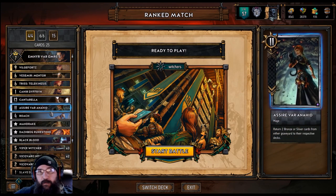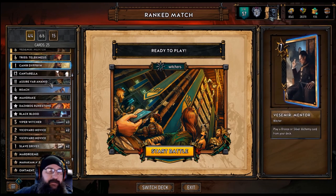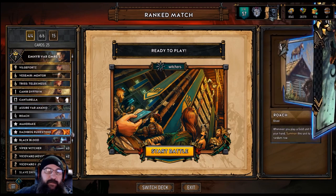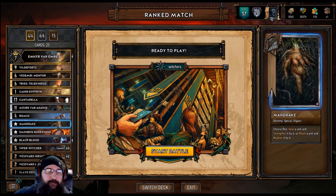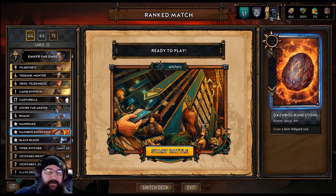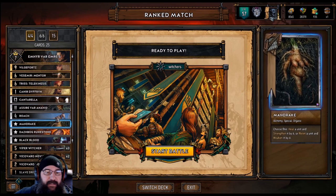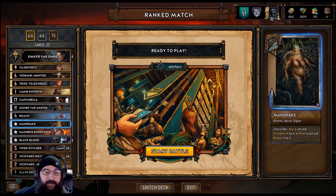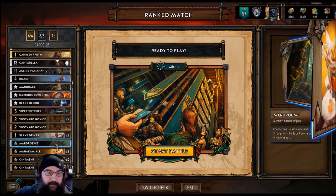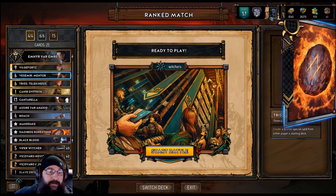There's a lot of dwarves and everything — well, not dwarves, but the Cleaver deck and stuff is out there. I've been doing pretty well with this list where you buff up Amir pretty big and then play him in the end. Possibly using a Seer, throw a Roach back in the deck, or even Mandrake — using it again can happen sometimes. And I do have one Marjoram in there as well to possibly help buff up Amir.